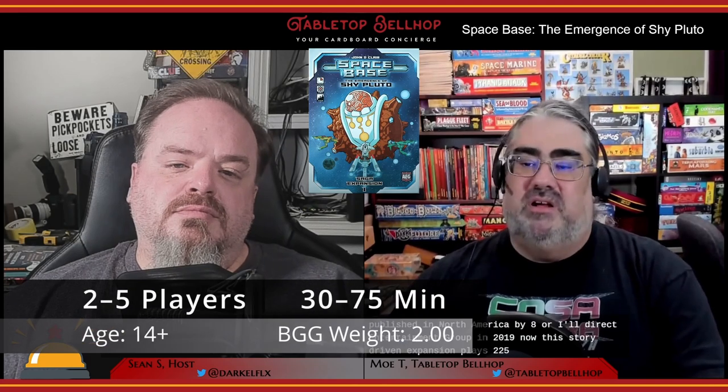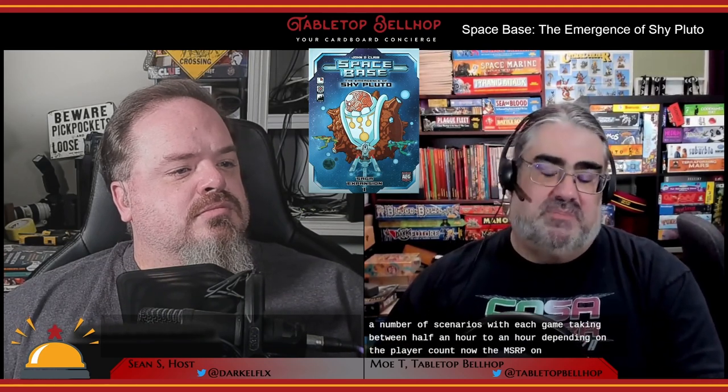So Spacebase: The Emergence of Shy Pluto was designed by John D. Clare — the same designer as the base game — and features artwork from Chris Walton. It was originally published in North America by AEG, or Alderac Entertainment Group, in 2019. This story-driven expansion plays two to five players and features a number of scenarios, with each game taking between half an hour to an hour and a half, mainly depending on player count. The MSRP on this expansion is $24.99 US dollars.